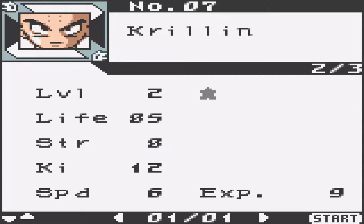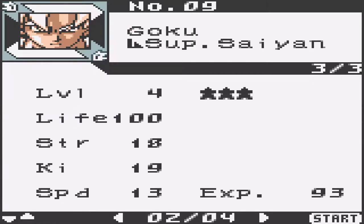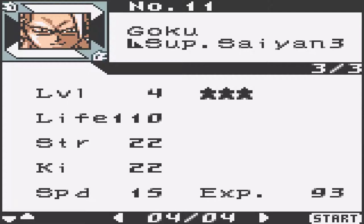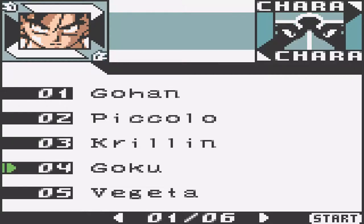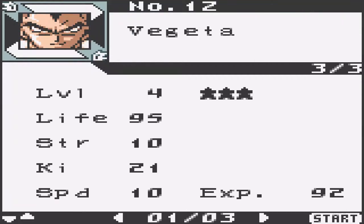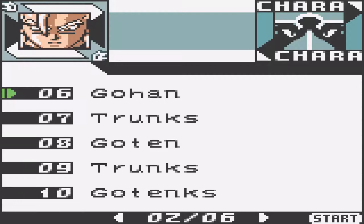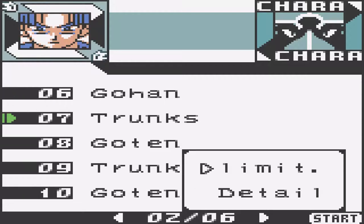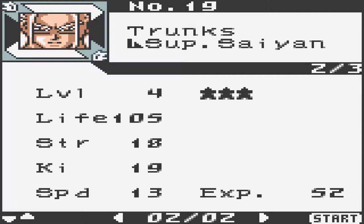We have Krillin — he only has one form. We have Goku with Normal Goku, Super Saiyan Goku, Super Saiyan 2 Goku, Super Saiyan 3 Goku against Majin Buu, and that's it. No GT Goku, no Super Saiyan 4. We have Vegeta: Normal Vegeta, Super Saiyan Vegeta, Vegeta Destruction — I think this is Majin Vegeta — and Evil Vegeta. We have Adult Gohan, already checked. Then we have Trunks — he has Super Saiyan, nothing else.